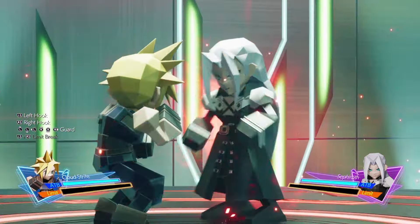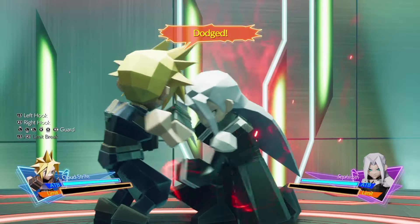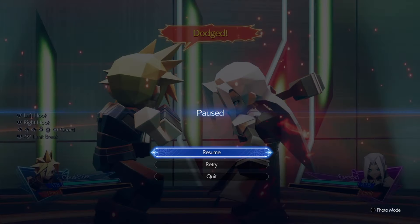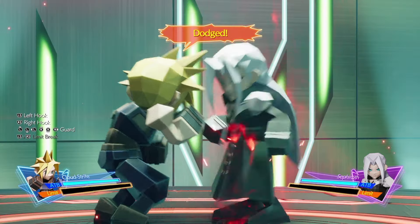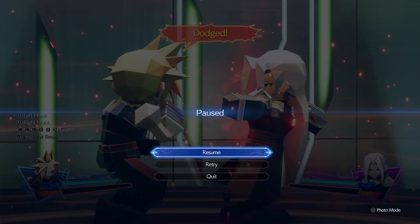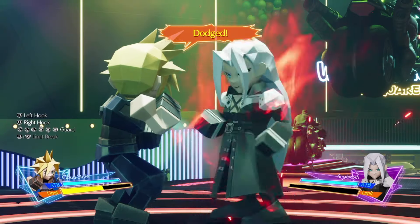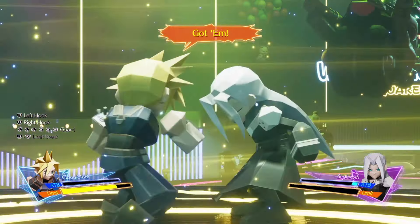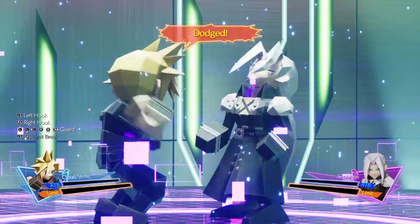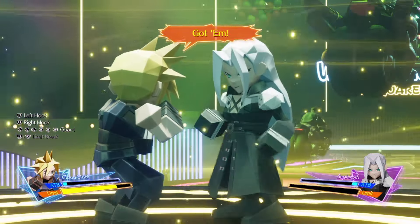After a number of successive dodges, Sephiroth will enrage. His moves are exactly the same with the exact same telegraphs — you just need to be quicker on the pauses. It will take a few attempts to get the flow of it, but practice really does make perfect. After dodging 4 or 5 of his quick attacks, he will become vulnerable to being hit. So attack him with either L2 or R2 and make him feel it, because this minigame has been a painful one.